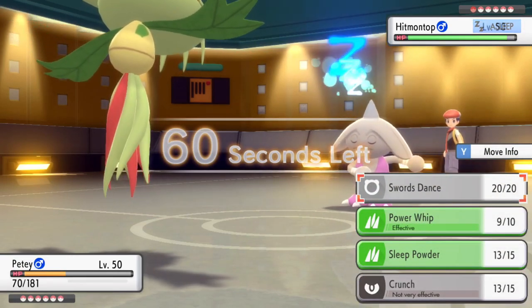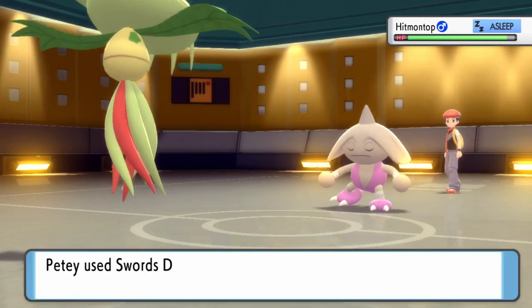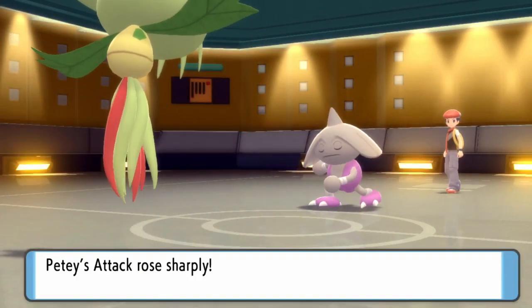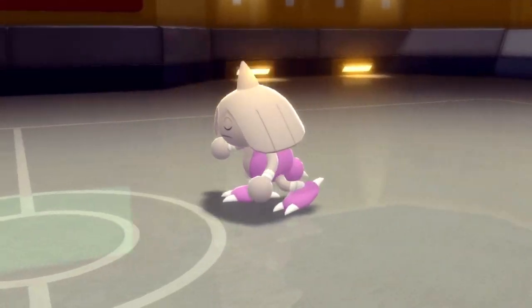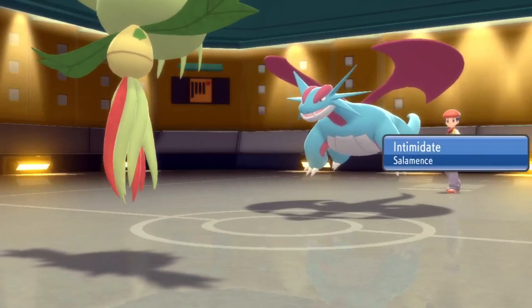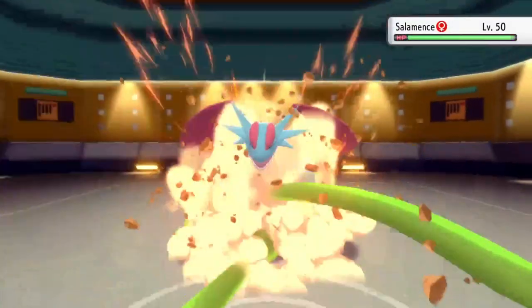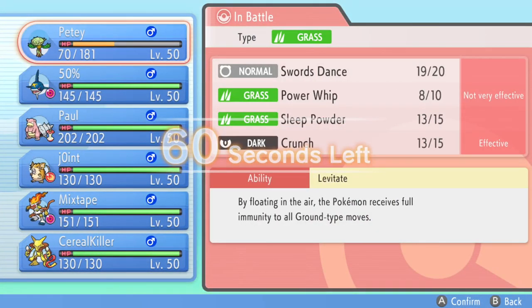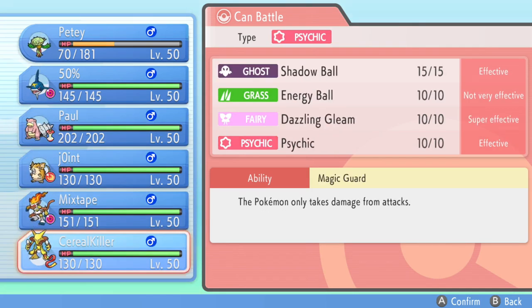Petey is out here making things happen. We're going full speed — going for a Swords Dance. Even knowing he has Pokemon that can just take care of Petey, I just want to see how far I can take this bad boy. Being intimidated, I'm still not looking great, but I go for the Power Whip to get some chip damage. If I can chip Hitmontop, it makes it easier later. But he switches into Salamence — intimidating me twice — and I land the Power Whip again. Now I can't stay in with Petey, and with Hitmontop already asleep, I have to formulate a plan.